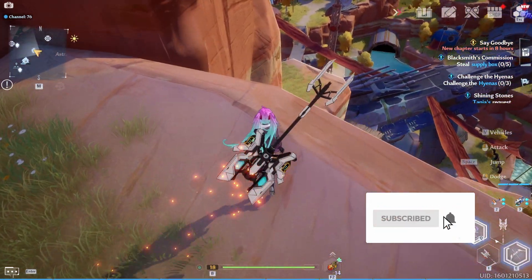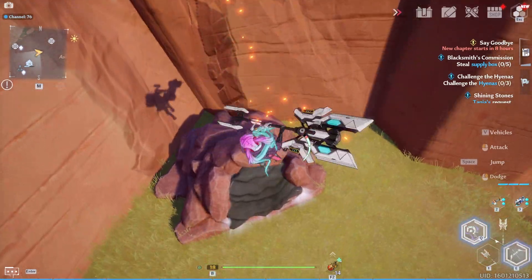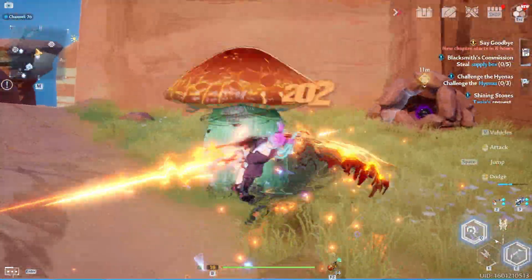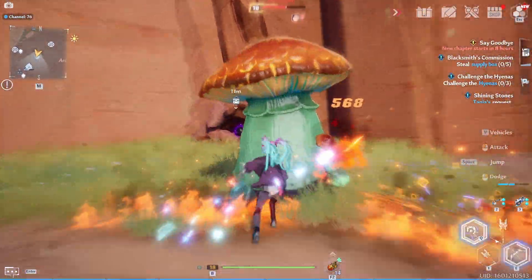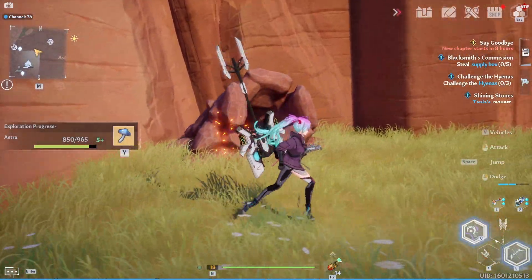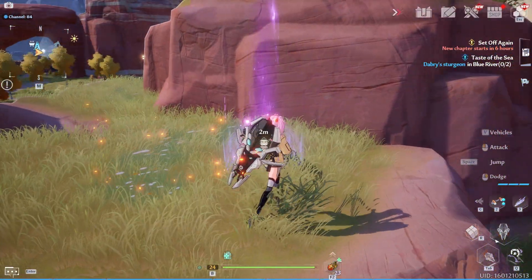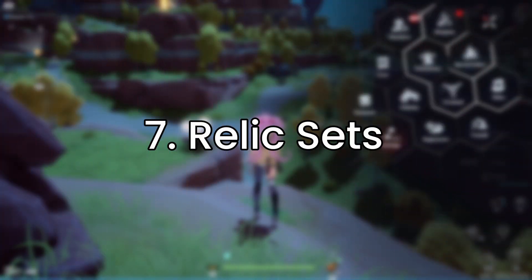Number six is to always have a fire weapon. Fire weapons are pretty overpowered early game because most monsters don't have fire resistance. Not only is it effective in combat, but a lot of puzzles and chests that give black nucleus require you to use a fire weapon, and you come across those a lot during world travel. Always spare a slot for a fire weapon, otherwise you'll constantly have to go back into your inventory to swap.